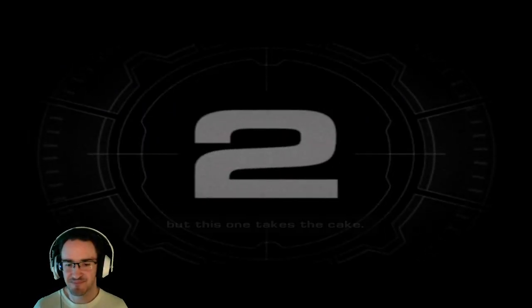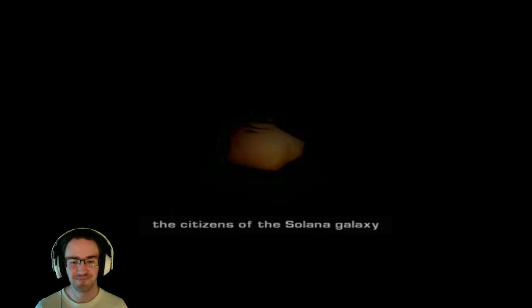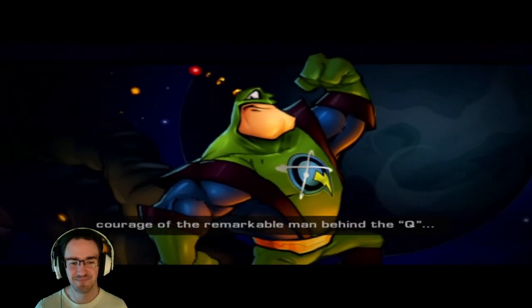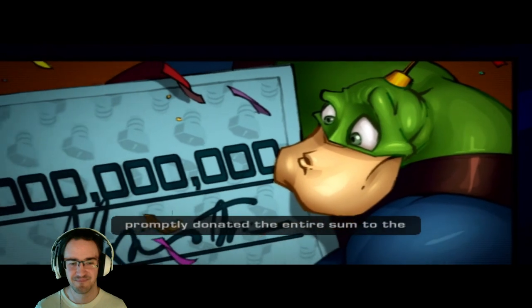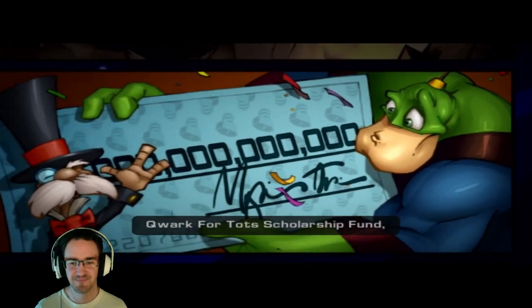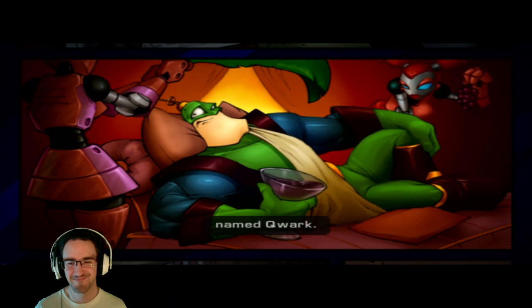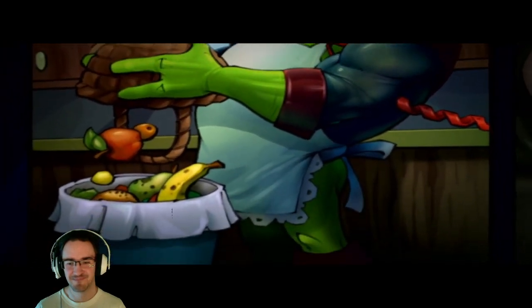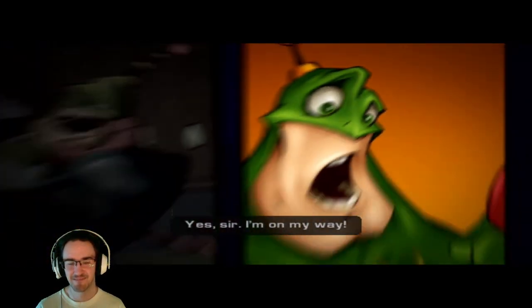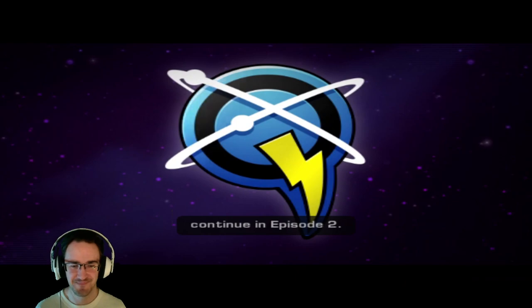I've worked on some real junk, but this one takes the cake. Pirate ghostly robots — what do they think, we're idiots? Once again, the citizens of the Solana Galaxy owed their lives to the dauntless courage of the remarkable man behind the queue. With great reluctance, Quark accepted a meager fee for his services and promptly donated the entire sum to the Quark for Tots scholarship fund — a charity providing makeovers and buxom bimbos for needy people named Quark. I've got a big heart. Blackwater City is under attack. I'm on my way. The exciting, all-true adventures of Captain Quark continue in episode two.